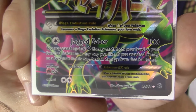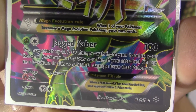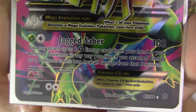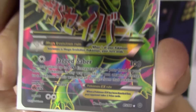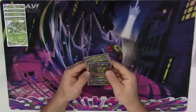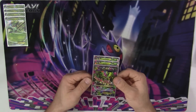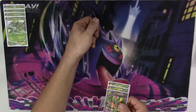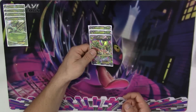The attack we're going to look at is Jagged Saber — does 100 damage for a Grass and a Colorless. You may attach up to two Grass energy from your hand to your benched Pokemon in any way you like. If you attach energy to a Pokemon in this way, heal all damage from that Pokemon. So if you're playing the Mega, you're going to want to set up two Mega Sceptiles and just keep a constant loop going — attack, heal with hand, retreat, attack, heal with hand, retreat — creating an infinite loop of Mega Sceptiles.